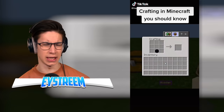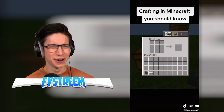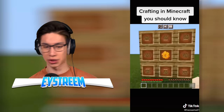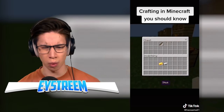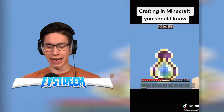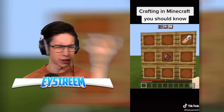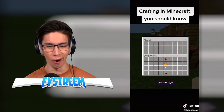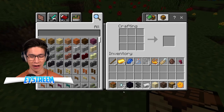Crafting in Minecraft you should know: obsidian plus a ghast gives us crying obsidian — I genuinely didn't know that. We can repair an anvil using iron? Soul soil and sand gives us soul sand. We can combine honeycomb and wood to give ourselves a beehive. You can surround a bottle in lapis and it gives us a bottle of XP? You can make a spawner using iron bars and blaze powder and then a village for an NPC? I'm going to be using these in my survival world all the time if they actually work.